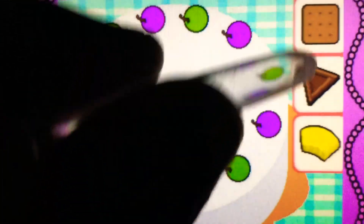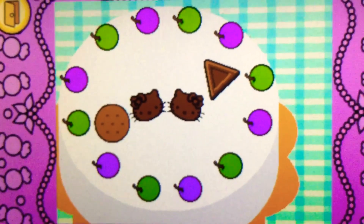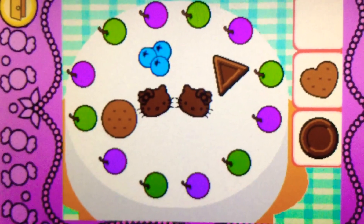Drag the chocolate on top of the cake. Yes, it's chocolate. Drag the fruit on top of the cake. Cool! They're blueberries. They are a kind of fruit.